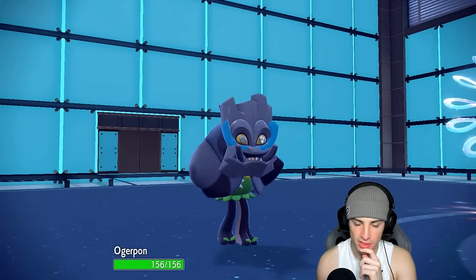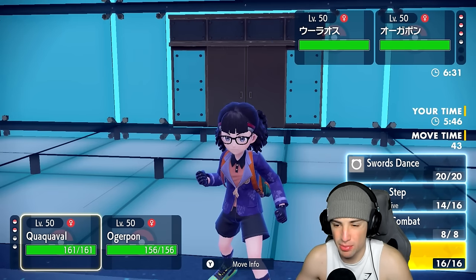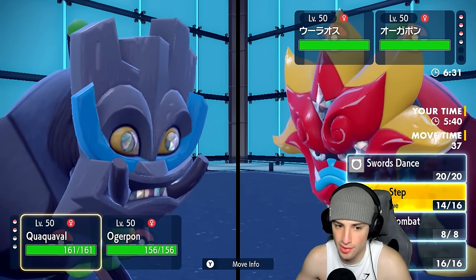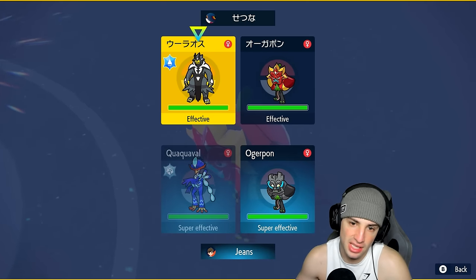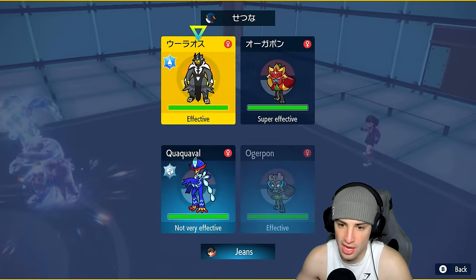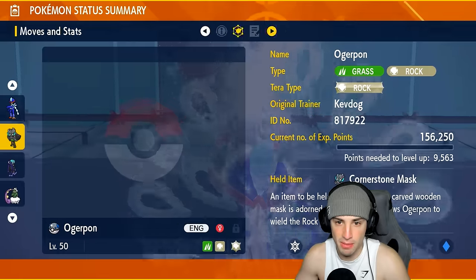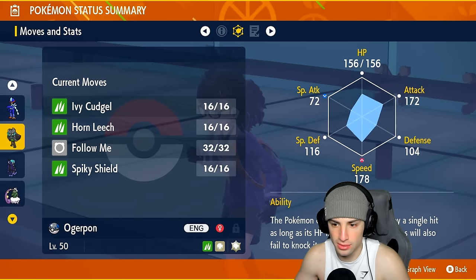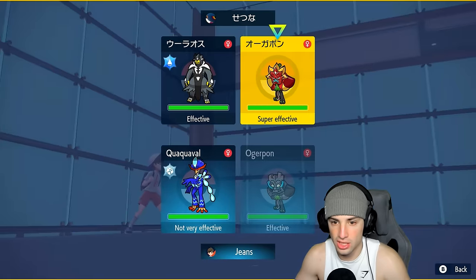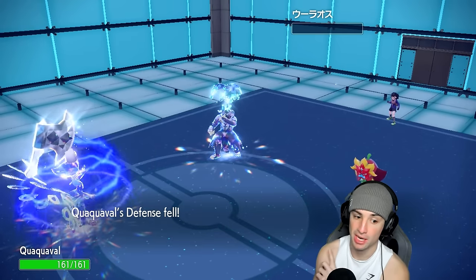How do I play this? I have to Close Combat somebody. I feel like it's got to be Urshifu. On top of that we're just gonna go for Ivy Cudgel and look to KO. I could go Follow Me here which might be a better play, but I think we just attack. Close Combat flies — can this KO Urshifu? It does! Quaquaval picking up the KO and I still have Focus Sash, which is good news.